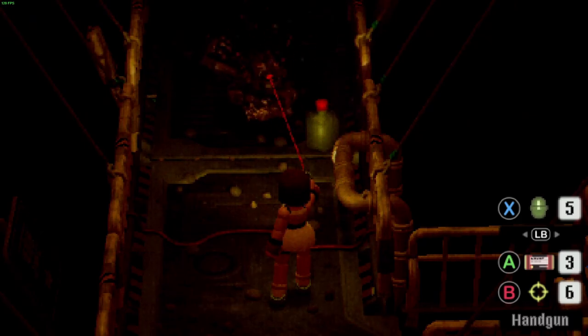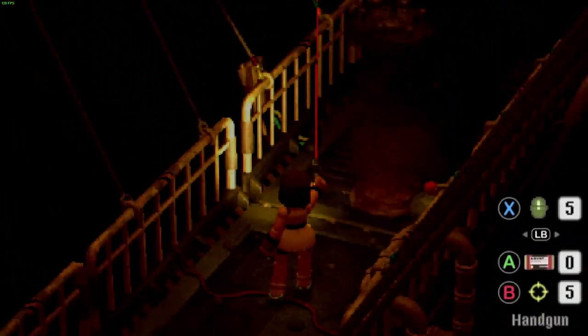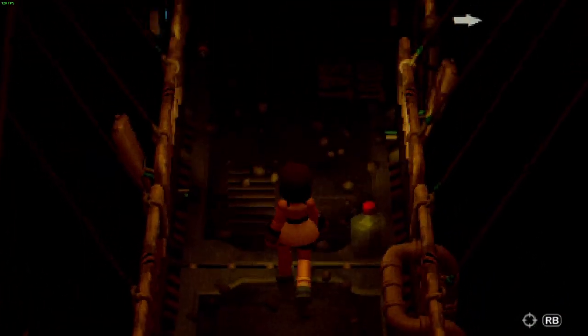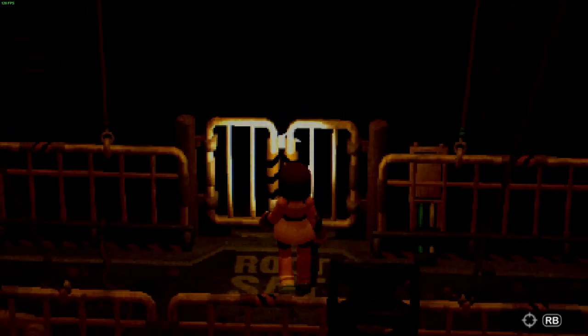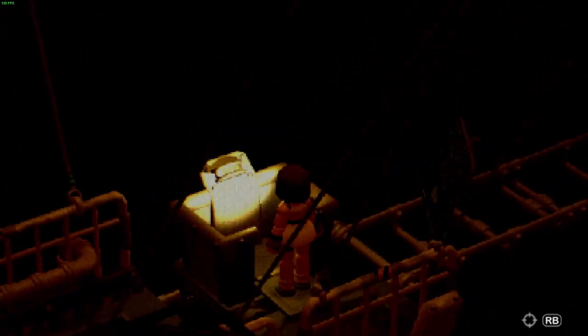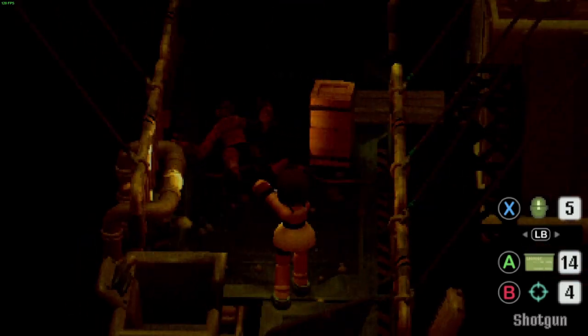Here is some kind of secret underground area — not really a lab, more like underground scaffolding. It's about time we look around. There's a 'Saturday Route' marker, not really sure what that is yet, so let's keep exploring northwest. It seems perfectly safe to just jump into this minecart — we've played our fair share of Donkey Kong, and it never went wrong for him.